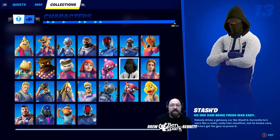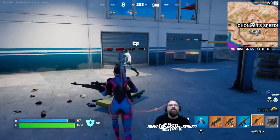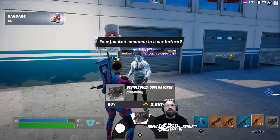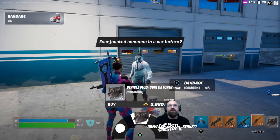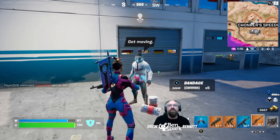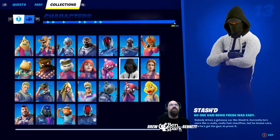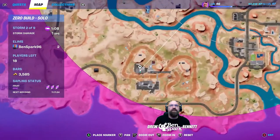Character number thirteen is Stashed. Nobody drives a getaway car like Stashed — currently he's more like a really fast chauffeur, but he knows cars and he's got the gears to prove it. We're going to find Stashed at Chunker Speedway. You can buy a vehicle mod — the cow catcher — off-road tires, or you can hire Stashed. Let's hire Stashed to be part of our crew. On the map, there he is.